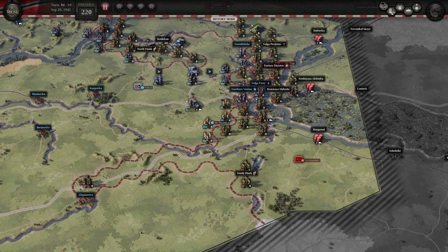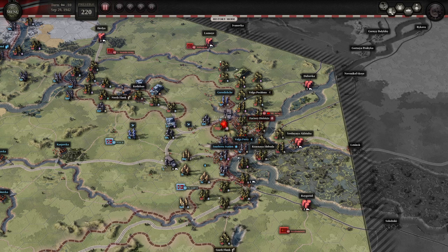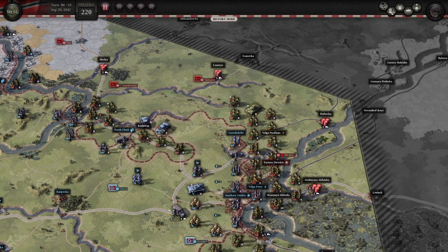Here's me just clearing the area around Southern Station. At this point I don't care that much about South Flank — this work will help me clear South Flank later, but right now I'm more concerned about securing Southern Station, making sure the Soviets don't hold a single hex around it, so make it as safe as possible. And here's me doing something about Mamaev Kurgan — I decided to go the AI way and try to kick the AI out of that hex. I suspect I had good chances of destroying that division because I pretty much haven't sustained any damage.